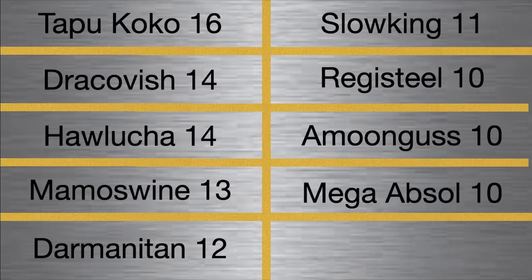Our Mega is going to be Mega Absol. I think this is an incredible Mega for this League, because this is the first league I've ever been in that allows Baton Pass. Mega Absol gets access to a lot of setup moves, and it gets Baton Pass. So we can go Baton Passing into Dracovish, which basically means the game's won, or pass into Hawlucha.